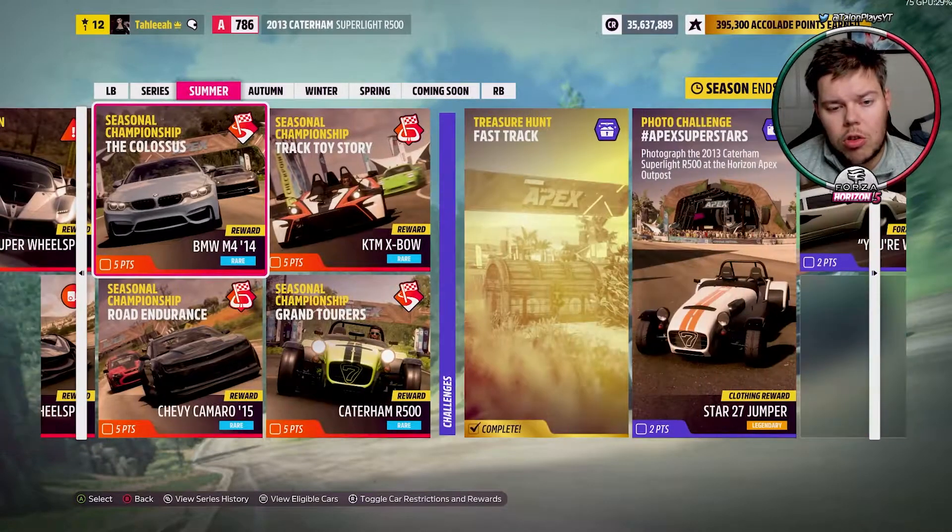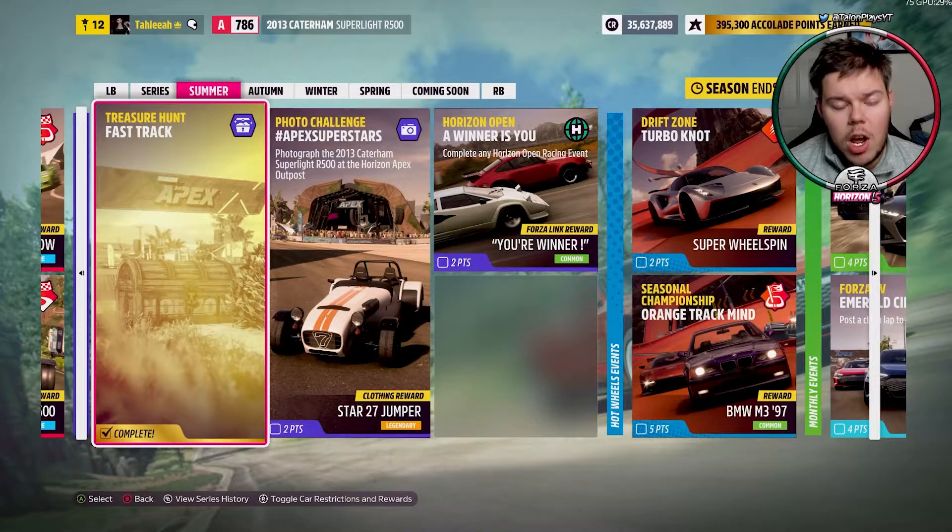Also, fun fact: if you watched my previous treasure hunt video, you will have noticed that the treasure chest is actually at the Horizon Apex Outpost. So you can kind of kill three birds with one stone here — get the Caterham Superlight R500 photo challenge done, grab your treasure hunt, and also do your daily challenge. It's actually surprising that it's all lined up the way it has.